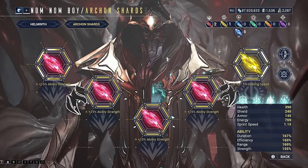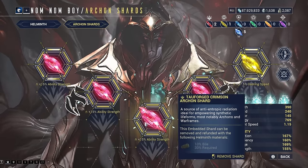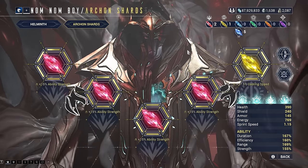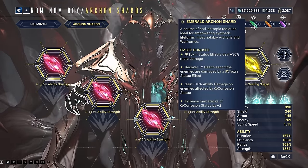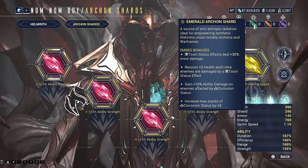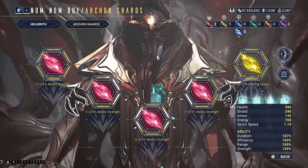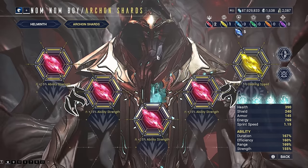You may notice the strength math on these builds doesn't quite add up — that's because I'm running four Tauforged Crimson Archon shards giving 15% ability strength each, for 60% additional ability strength across all my Dante builds. I'm also running a single Tauforged Amber Archon shard for faster cast speed; you could run two Tauforged or two normal Amber shards for even more cast speed. Additionally, consider two normal Emerald shards if you often run Corrosive damage, as these let you apply more Corrosive procs to fully strip enemy armor. At minimum I recommend one Tauforged Amber shard for cast speed, then fill remaining slots with Crimson shards for strength, or two Emerald shards depending on your preference.